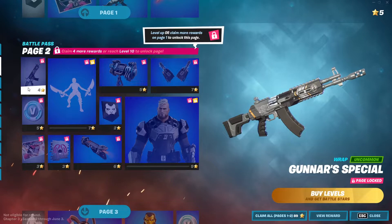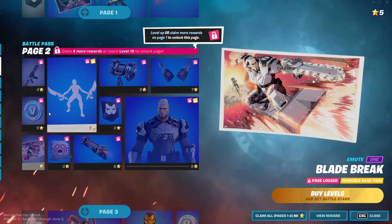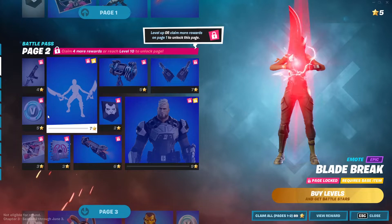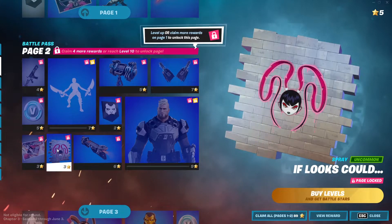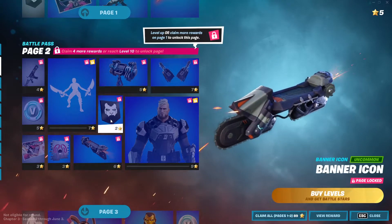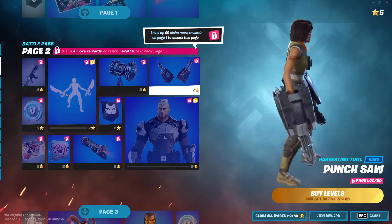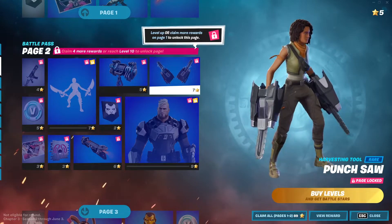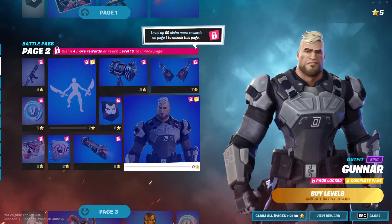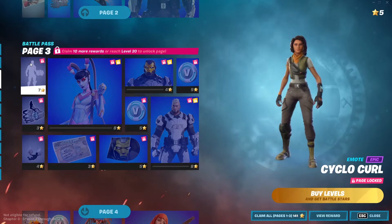On page two we got Gunner — I was not expecting that. There's 100 V-Bucks, the Field the Chain emote which looks pretty good, and the Blade of Break — those turn into a dual-wielded pickaxe when you use the emote. We got Chain Surfer, which is a sick glider, a banner icon, a Buzz Pack back bling, the Punch Saw pickaxe — Gunner is like the most badass dude in this battle pass. Then we got Gunner himself — the man that got wrecked by The Rock in the event.